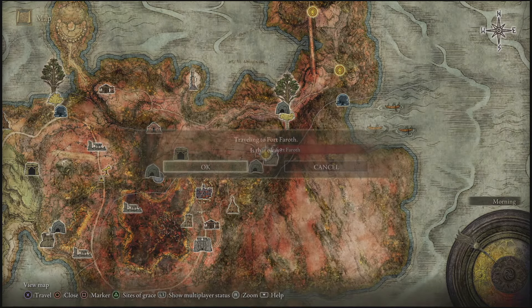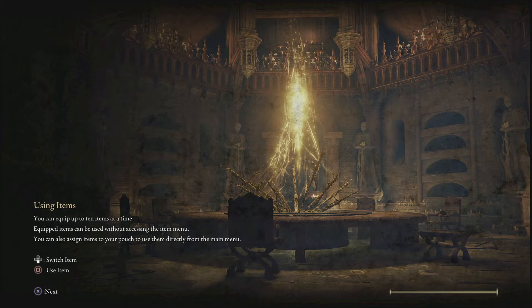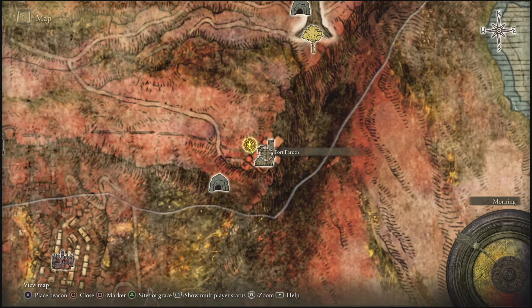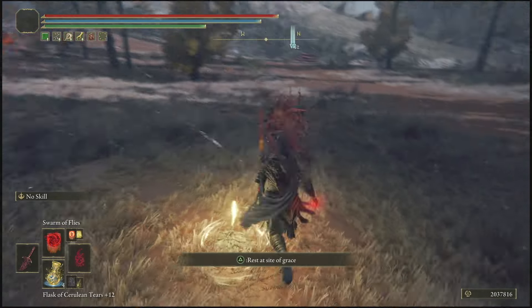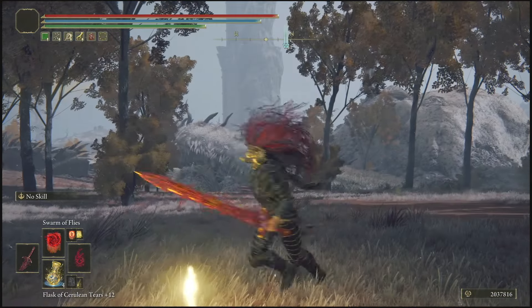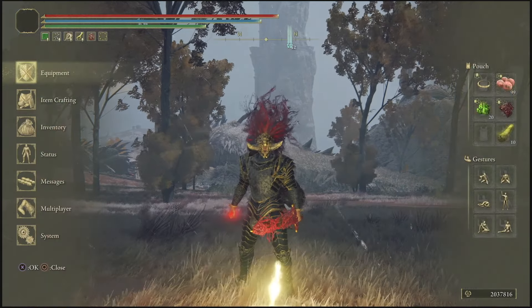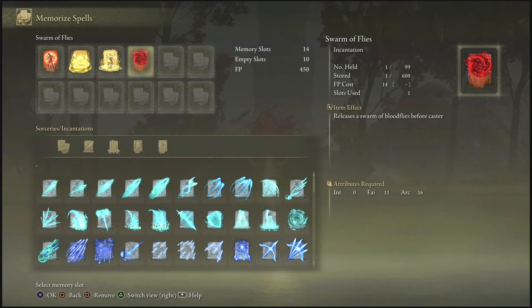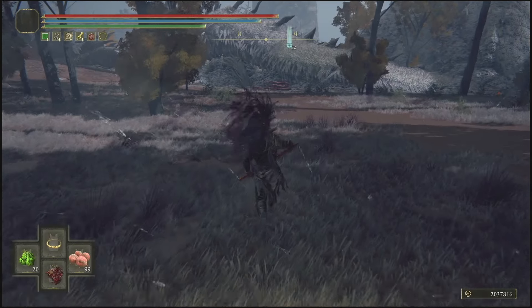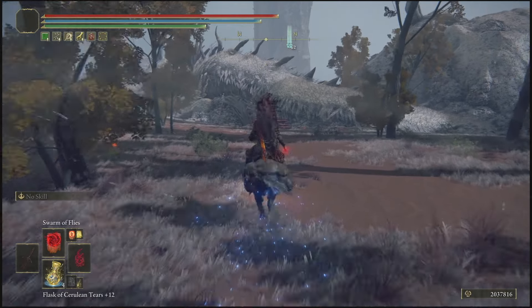The second glitch is right up here at Fort Faroth. The site of grace is over at Caelid — which is the red part of the map. You'll know you're here because you'll see this little castle right outside. The thing that you will need is the Dragon Communion Seal, or if you don't have that, anything that allows you to cast incantations. The incantation we're going to use is the Swarm of Flies spell.